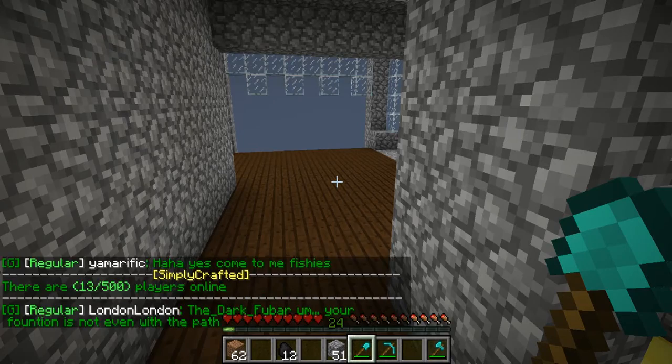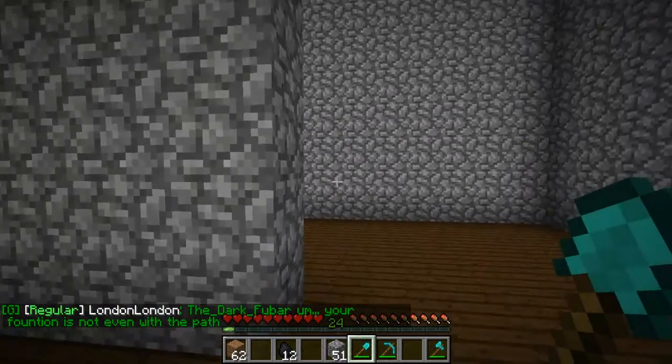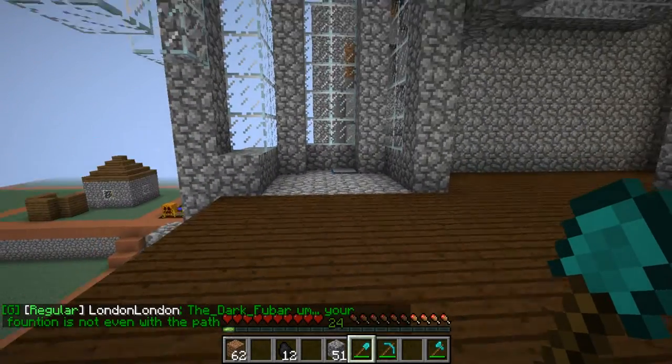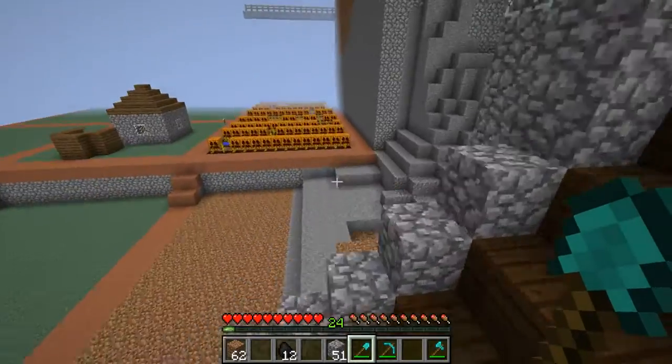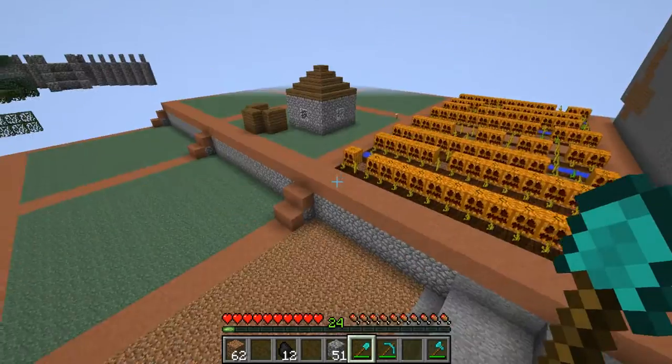Sorry about that. So that's the town spawn here. I don't know what I'm going to do over here — I'm thinking of trying to make a jail type area. We've got a nexus pad, a beacon, and a chest full of cobblestone. Over here we're going to carve it all out and put like a town shop in there.